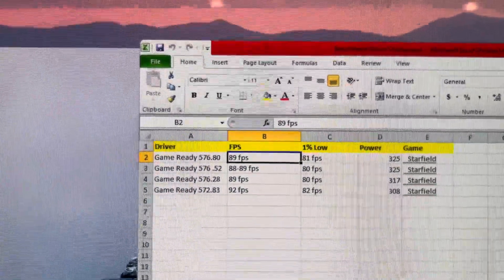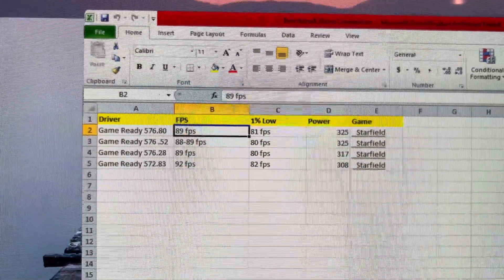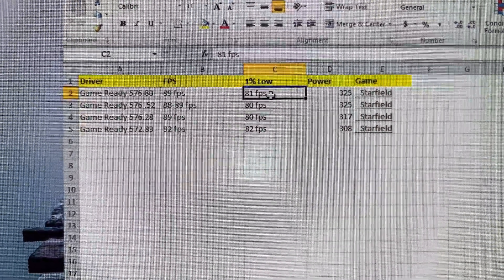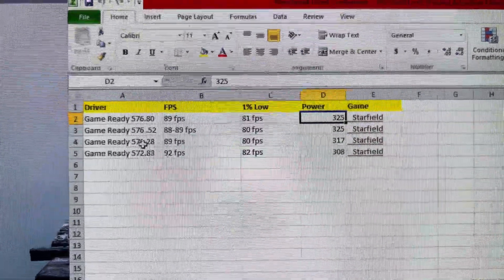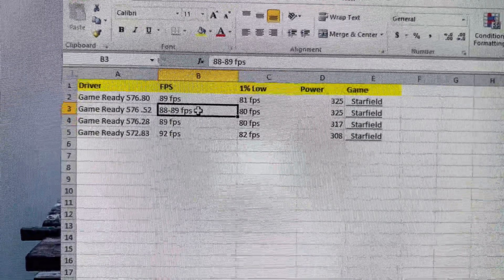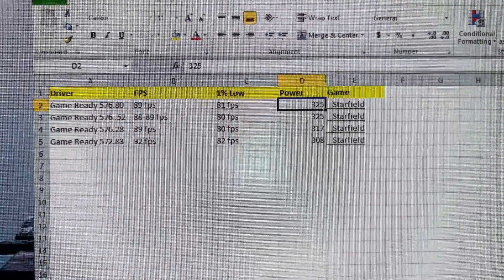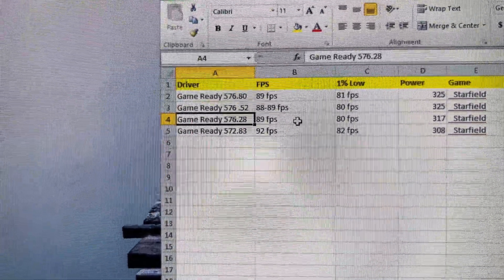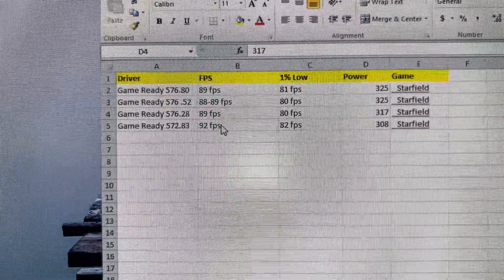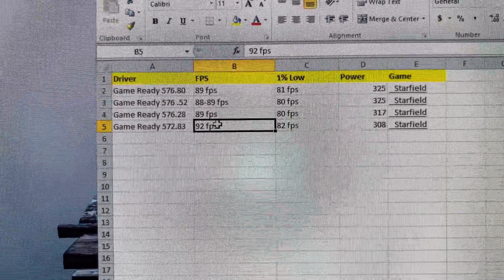Every time I load the game I stand there and wait - I'm not just grabbing a number, I'm letting the game load and making sure no textures are loading in the background. On 576.80: 89fps, 81 on 1% lows, 325 watts. On 576.52: 88-89fps bouncing between the two, 80 on 1% lows, same power as 576.80. On 576.28: 89fps, 80 on 1% lows, 317 watts.